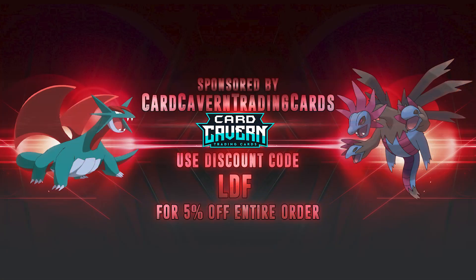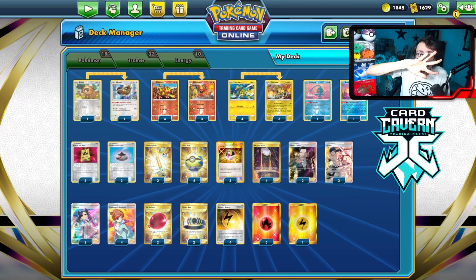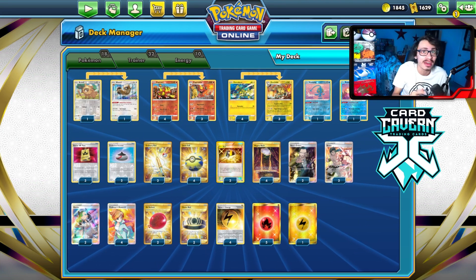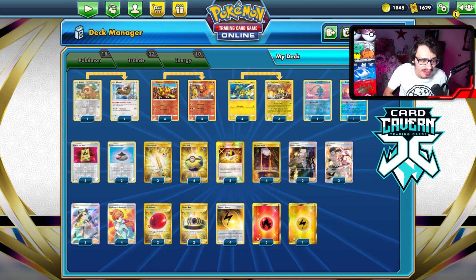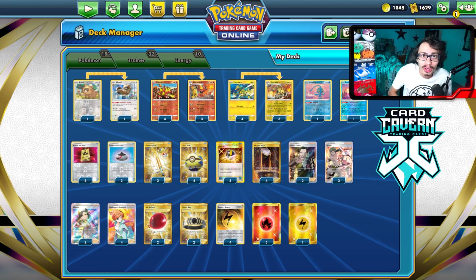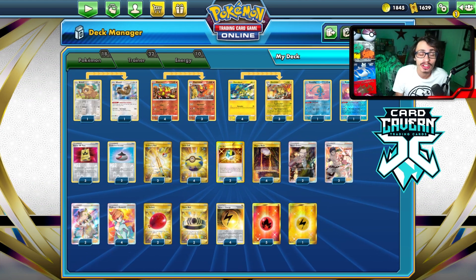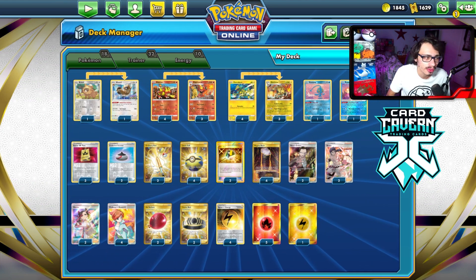Before we get into the video, I do sponsor CardCavin TCG. If you're ever looking for any PTCGO codes, get them at CardCavin. Lost Origins is coming out this Thursday, which I am super excited for. If you're going to be picking up any Lost Origins codes, make sure to go get them at CardCavin. At checkout, use my discount code CODELDF for a 5% discount on your order. Shout out to CardCavin!